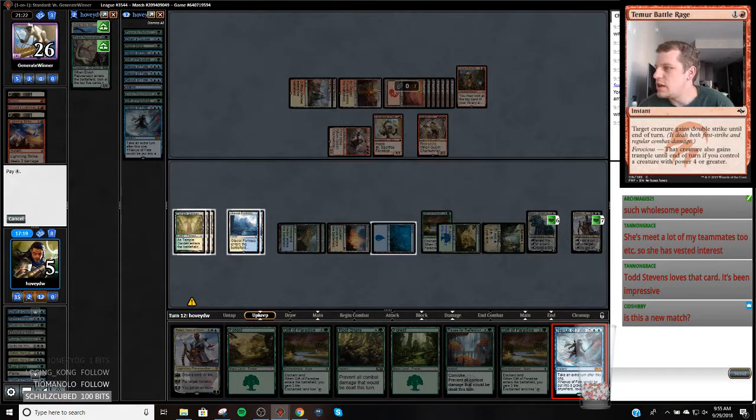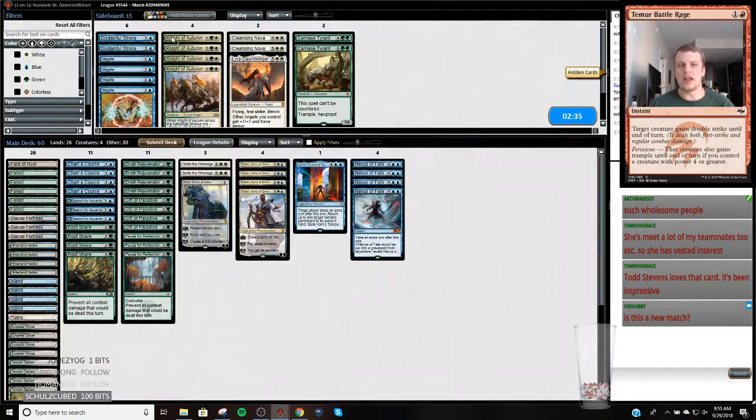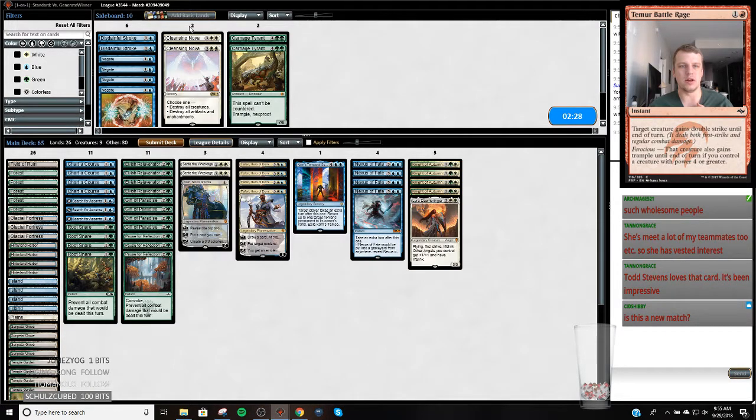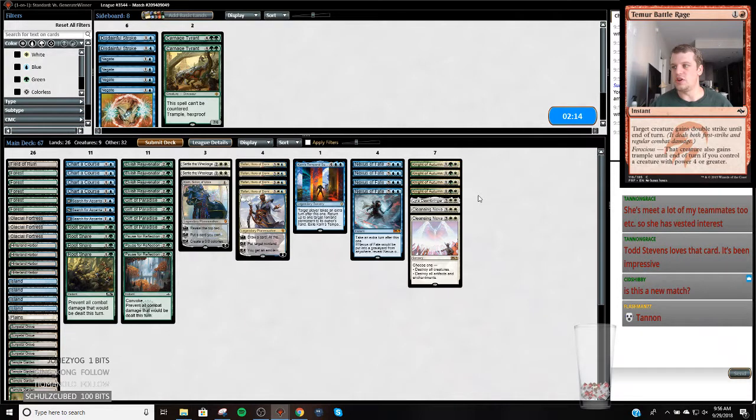She's met a lot of my teammates too so she has a vested interest. You said all your teammates were at your wedding too which was nice - I wish that I could have had more of my magic friends at my wedding. One of the big problems is that we didn't have - our wedding just had like 80 people in it, 82 people. And the hard part about a lot of my magic friends is when we got married last year, they weren't necessarily super close with Megan, so it kind of feels bad to invite people to your wedding that are really good friends with me but aren't super close with her.